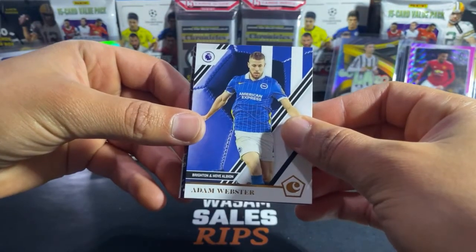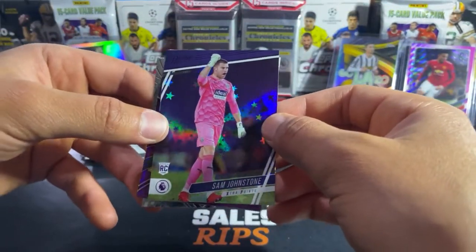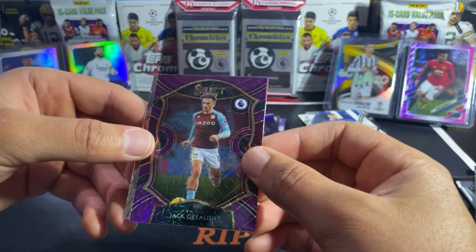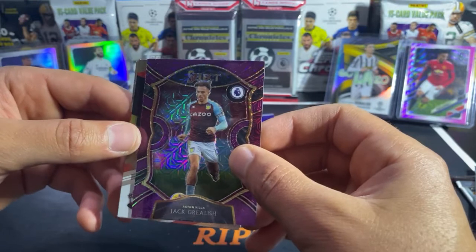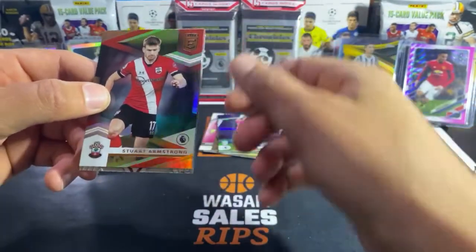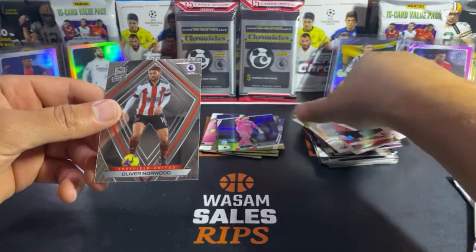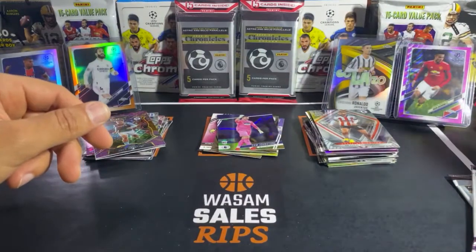Premier League from the fourth cello: Adam Thruster, a goalkeeper Sam Johnstone rookie, and then another sick Select parallel — Jack Grealish! I saw him come in for England at the end of the England versus Denmark game. Jack Grealish, I'll take that. Stewart Armstrong and Oliver Norwood round out the pack.